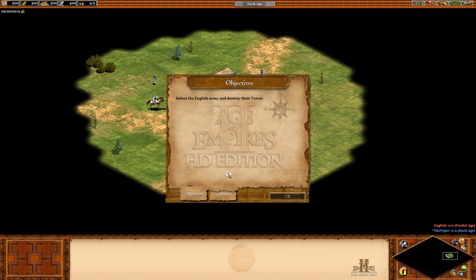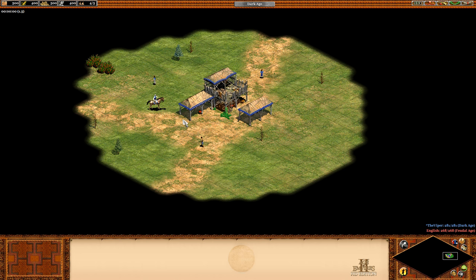Now we get objectives and hints. Defeat the English army and destroy the tower — so just the tower we gotta destroy. It says after you play this scenario you should know all you need to play a random map game. Keep exploring.